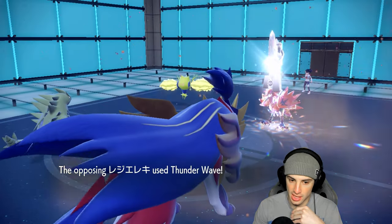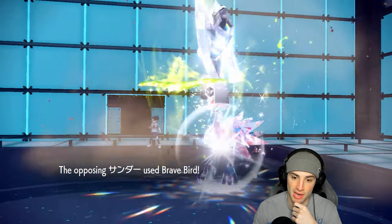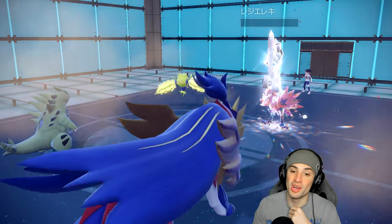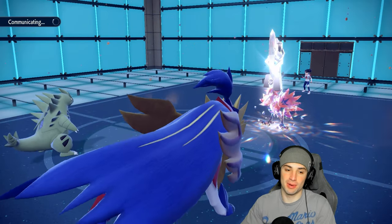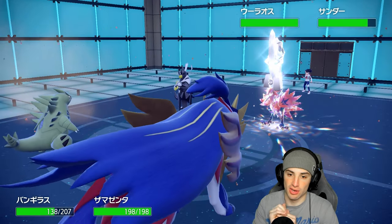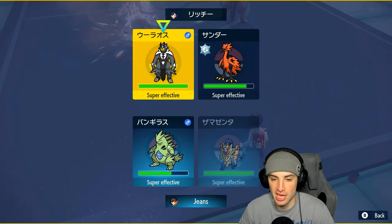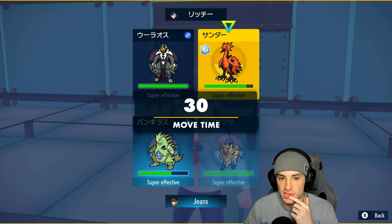We dodge the Thunder Wave which is great. Brave Bird flies into the Tyranitar slot — we soak it rather well and still do some nice damage. Body Press now flies and we one-tap Regieleki — get it out of here. Sandstorm is now set up. If they go into Calyrex that could be a problem. It's Earthbound — Dark-type Earthbound goes through.